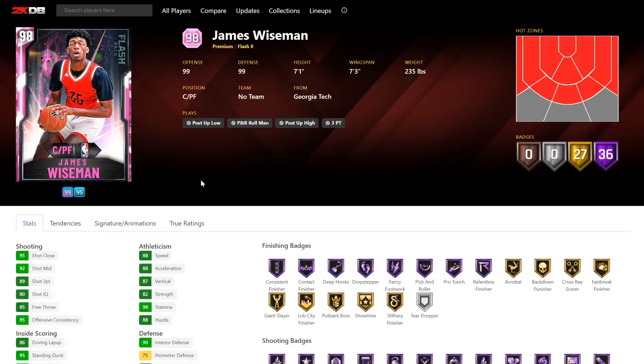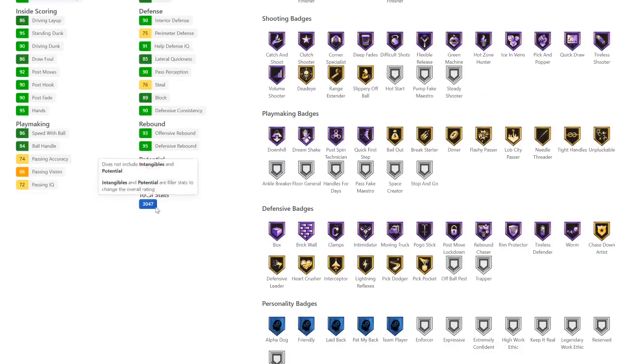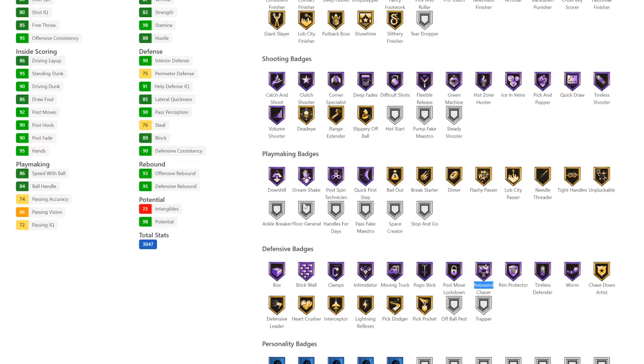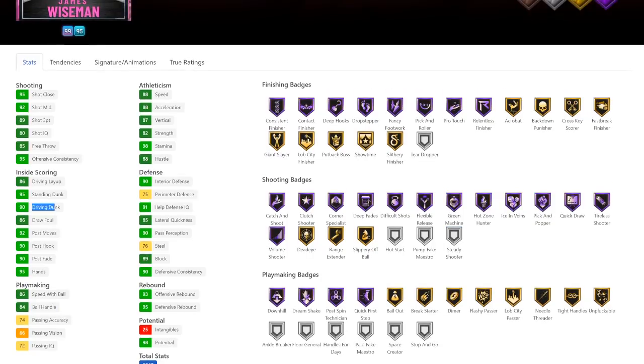Then we got James Wiseman. This card right here is going to be something else for budget cards. He's still got 88 speed, which is fairly good for a center. Has got 85 lateral quickness, which is okay for a center. Only a 76 steal, but he's got Gold interceptor still. He's got Hall of Fame clamps, Hall of Fame moving truck, Hall of Fame intimidator, Hall of Fame post-move lockdown, rebound chaser — everything but off-ball pest. He doesn't have handles for days, which is a little annoying, but it's kind of a nitpick on a center.